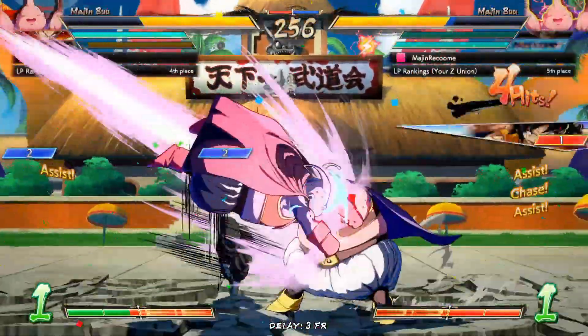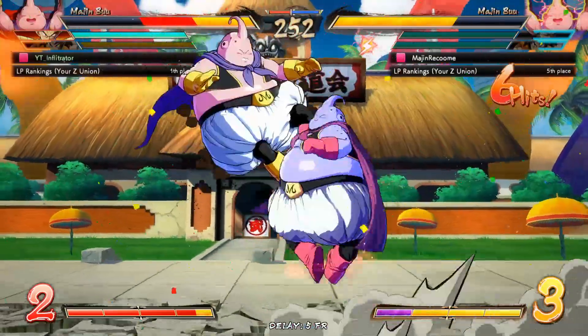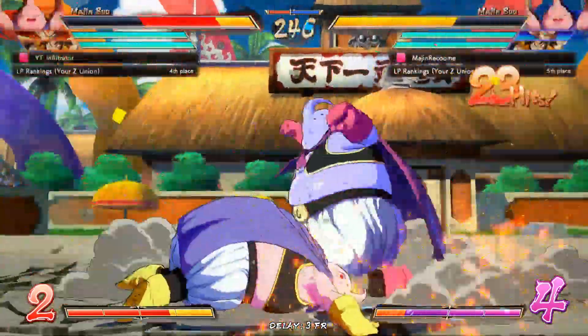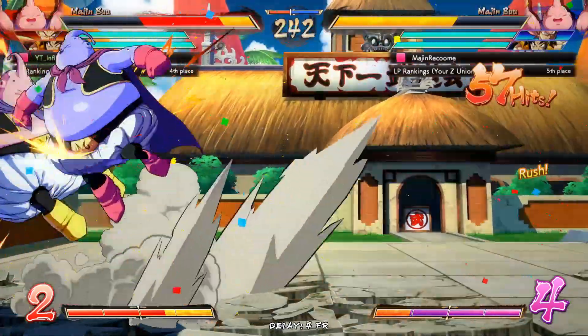We have base Vegeta assist which has a ton of hit stun, which allowed us to convert off that luckily. I did not want to try going for the optimal stuff in the Vanish Confirm just because it is online and stuff is kind of iffy. We got him to spark pretty early and he called the assist to cover him — that was a nice cross-up, I was not expecting it whatsoever. Majin Buu is probably dead here.